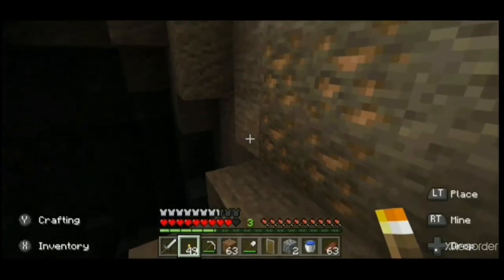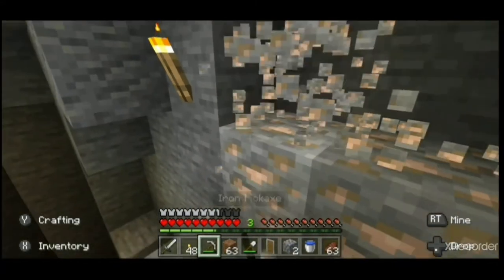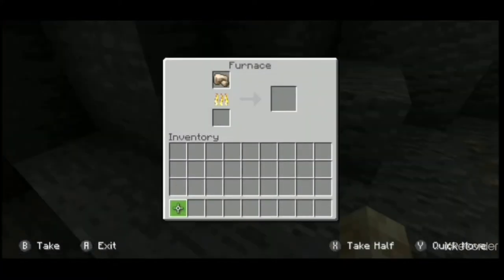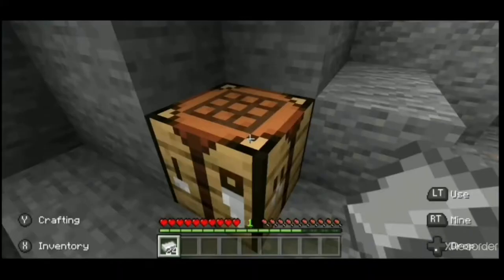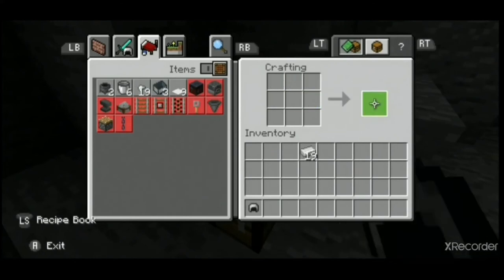Now you know where a cave is, you need to get prepared before exploring. This is iron ore — if you mine it with a stone pickaxe or better you'll get raw iron. If you put the raw iron in a furnace with some fuel you can smelt it down into iron ingots. If you take 24 iron ingots to a crafting table and place five like this you'll get a helmet.